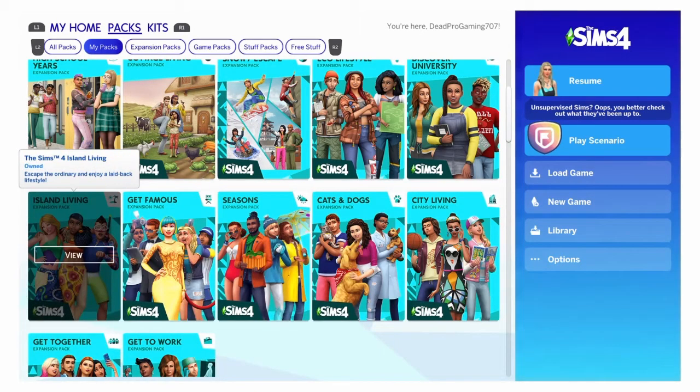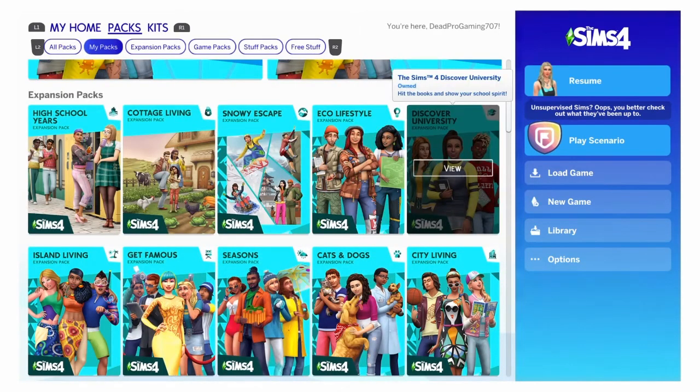Island Living — mermaids! I don't have a problem with mermaids, the map is beautiful, and I like how it adds more transportation and stuff. But I'm not really an island person. Discover University — I like that it adds robotics, like making a robot, but besides that I don't really care for the rest of the pack.